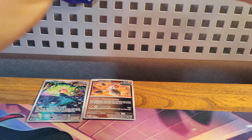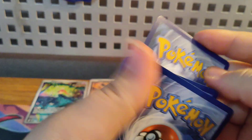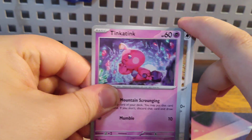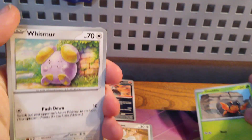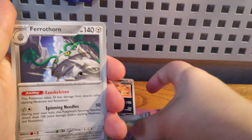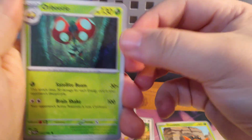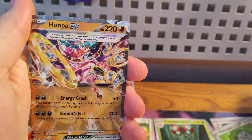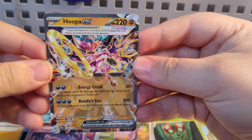Let's get into pack number one. Got an Electric Energy, Tinkaton, Tandemous, Dweeble, Wishiwashi, Ferrothorn, Cursed Duster Trainer card, Orbeetle, Ferroseed, Lokix — and a Hoopa EX! Let's go!